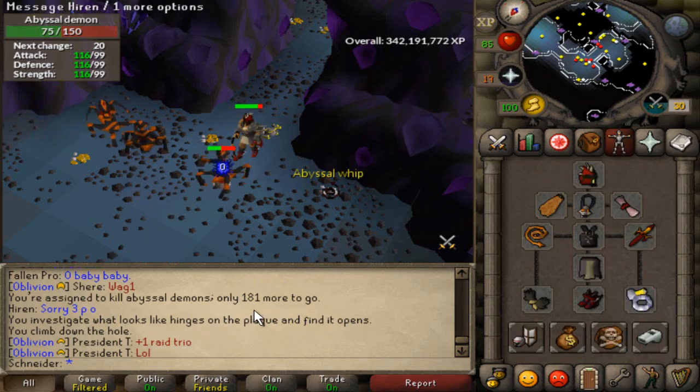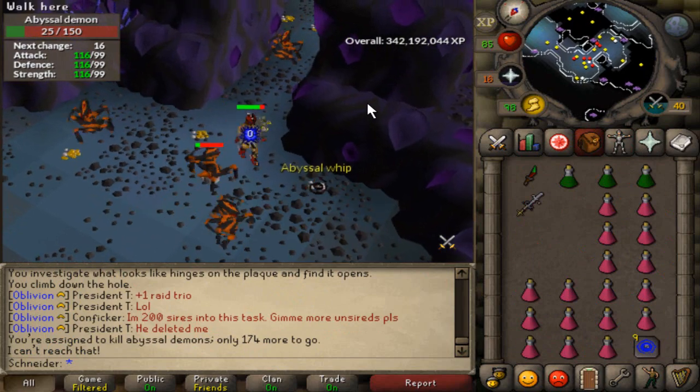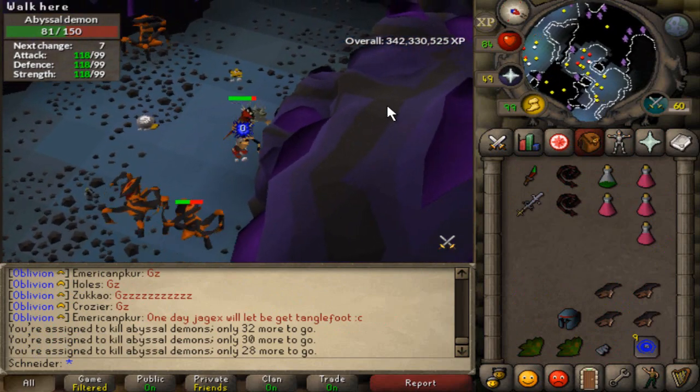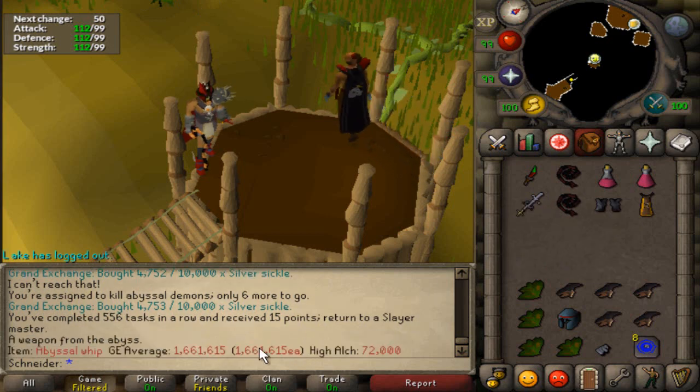Starting off with a whip. I started with 181 and ended at 174, so seven kills for a whip. And there's the second whip of the task. There are two whips from that task, and not that I'm complaining, but they are kind of cheap now.